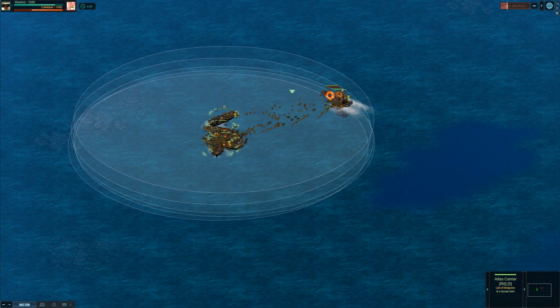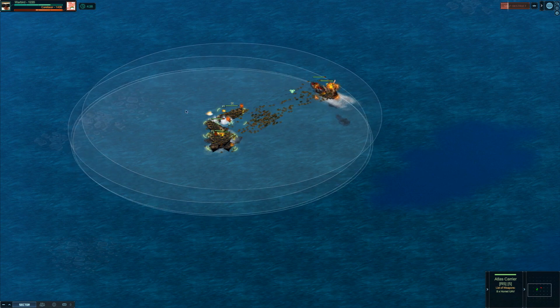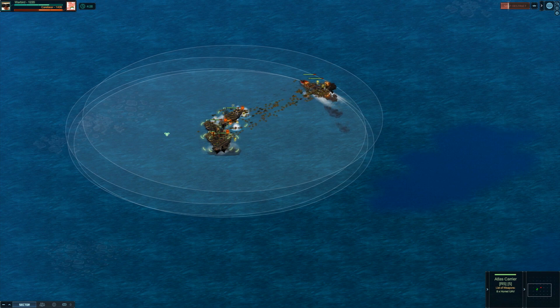Let's get to the fun stuff — the prizes. Players below the rank of Captain that finish at the top of their bracket will win the blueprint for the Atlas Carrier.